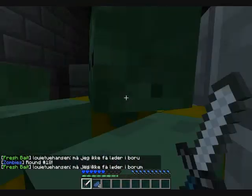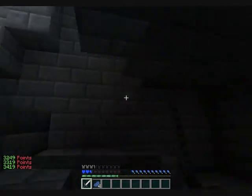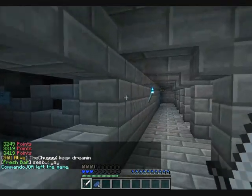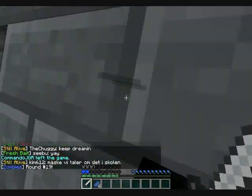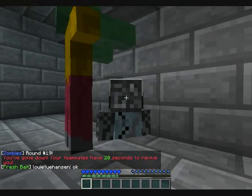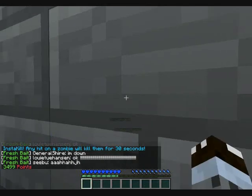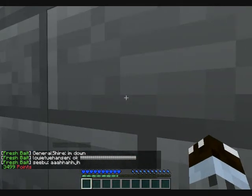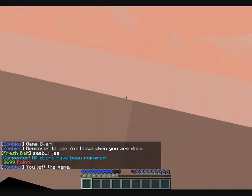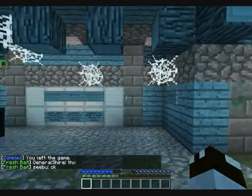In this map you actually start out as the Tourist class, which has the iron sword and four steak. I might go down — oh nevermind. I have 3,419 points — oh I went down. Revive, revive! Well that's just a glimpse of the map. I'll post another gameplay of that map. I just wanted to show you what the map was like. Thanks for watching guys, like, comment, rate, subscribe — see you later.